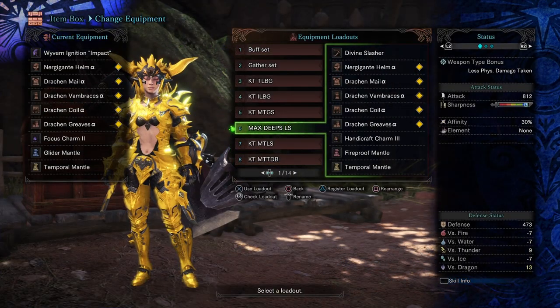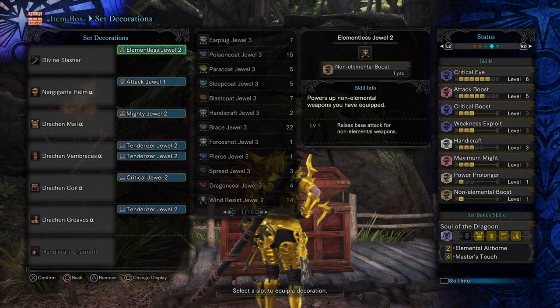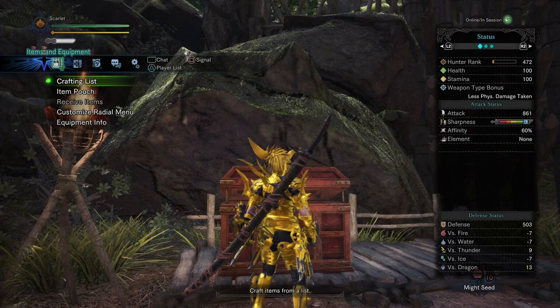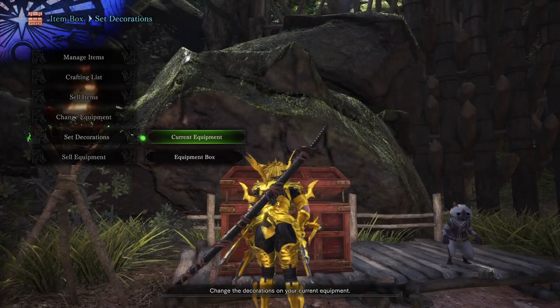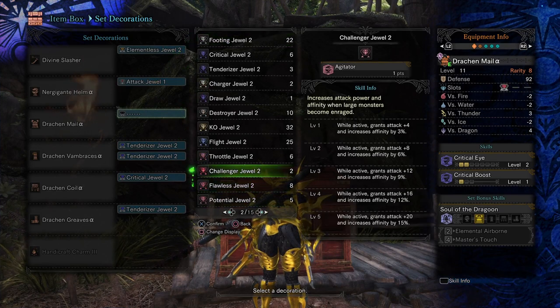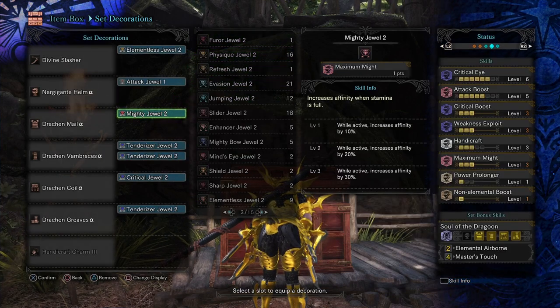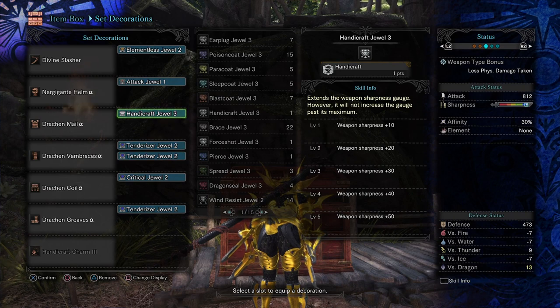Moving on to the Longsword — the first Longsword build. This is the most damage you can get with the Divine Slasher with the most Affinity. You can actually get more damage by putting in a Peak Performance or a Handicraft if you choose, but I chose the Extra Mighty Jewel. You can put in whatever you want; you don't have to follow the build exactly. It might actually be wise to put in another Handicraft Jewel to extend that White Sharpness by another 10 hits.